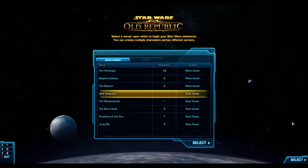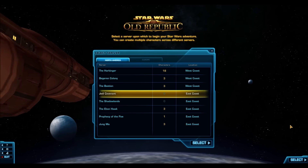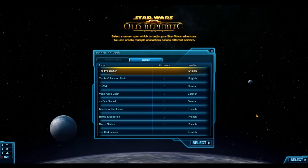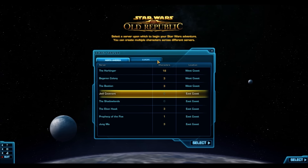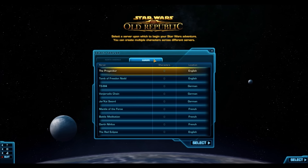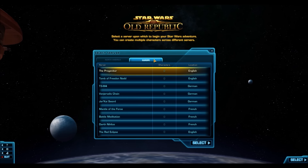One thing to note: if you're worried about getting rare items on some random European server — say a German or French server — and you get something like an Arbiter's Lightsaber, you might wonder how to get that to your main character. Unfortunately, that's a problem across all servers because the items are bind on pickup. Once you open the pack, the item is bound to that character. The only way to transfer it would be to unlock it in your collections for cartel coins — that's how they'll get some money out of you for opening these packs.